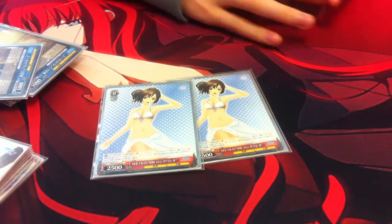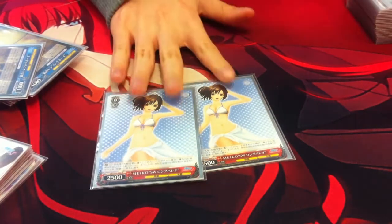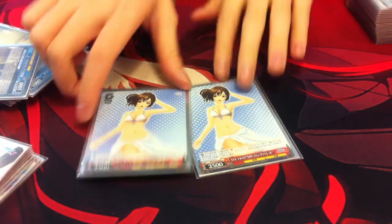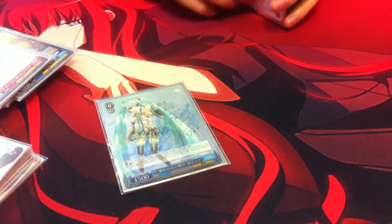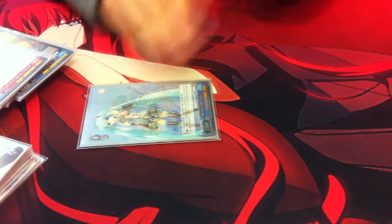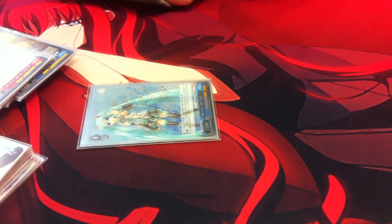I also play 2 of this 0-cost Meiko character. When she comes into play, you can pay 1, ditch 1, and salvage a character. I also play 1 Biku Brainstorm. Her first effect is you can pay 1 to draw 1 and ditch 1. The Brainstorm effect is you can tap her and pay 1, then mill 4 cards — for every climax you mill, draw 1.